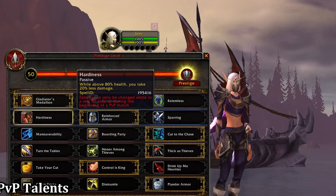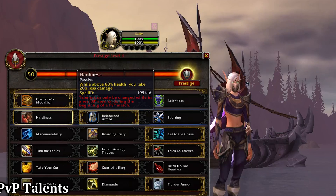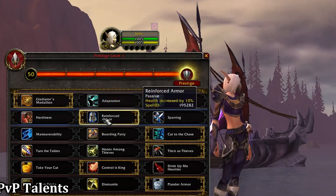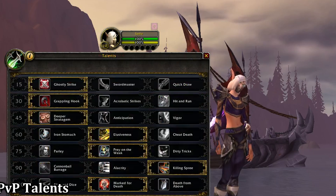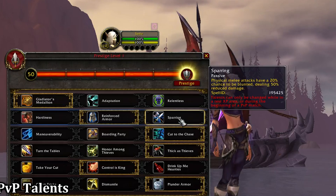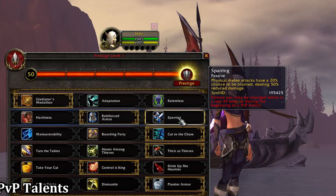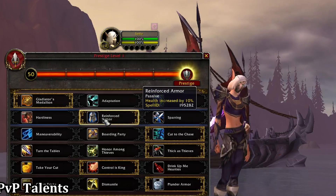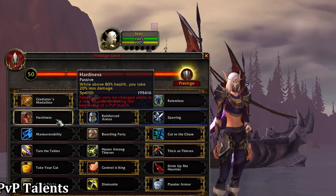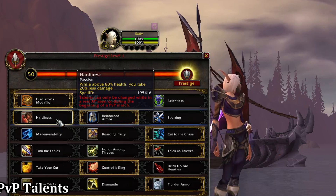Hardiness will reduce all damage you take by 20% as long as you're above 80% HP. This is good against teams that will swap to you in a stun and burst you, but the damage reduction is only effective when you're above 80%. In conjunction with Elusiveness, this makes rogues pretty difficult to kill. Reinforced Armor is a passive that increases your HP by 10%, increasing the effectiveness of Crimson Vial. Sparring reduces melee damage by 50% with a 20% chance to proc — a solid choice against melee cleaves. Reinforced Armor is a good all-around choice, and Hardiness can be difficult to depend on in 2v2 or Battlegrounds where you don't always have a dedicated healer to top you up.